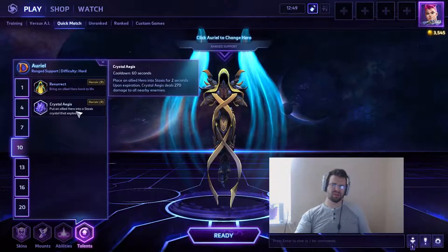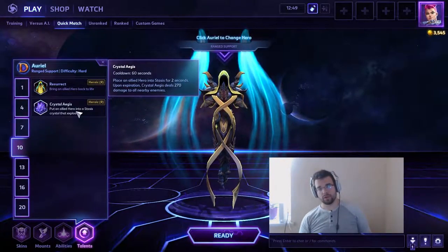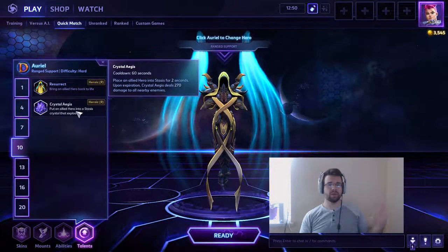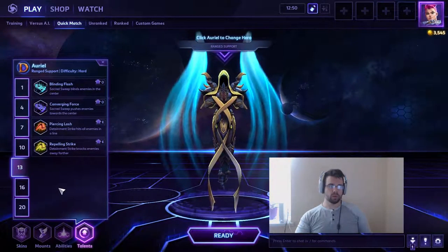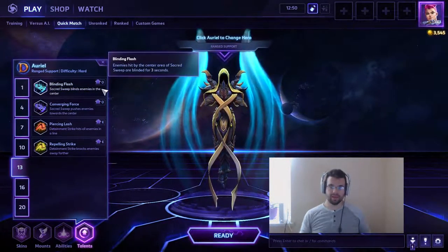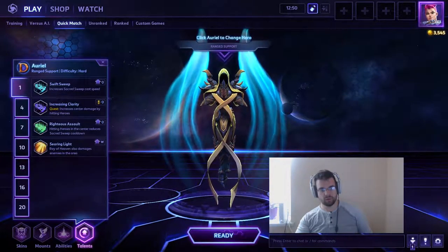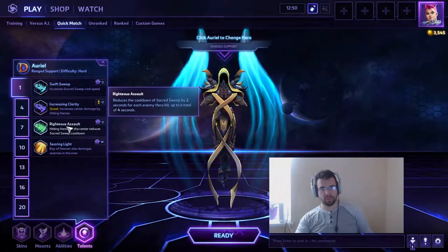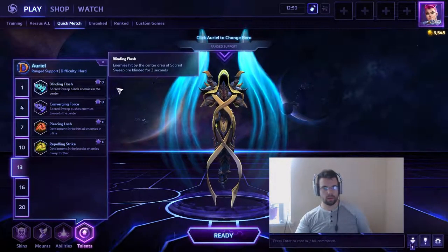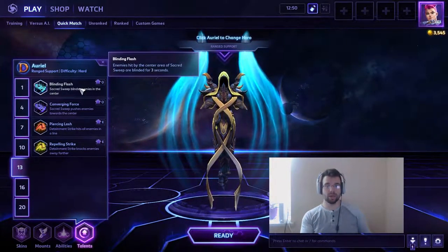On level 10 go for Crystal Aegis — Resurrect is underwhelming since it just resets the death timer rather than the hero kill, which isn't that good until level 20 and above. On level 13 go for Blinding Flash, which blinds enemies inside that inner triangular area. This directly synergizes with your level one Righteous Assault talent — hit as many heroes inside that inner area as possible to reduce your Q cooldown while also blinding them, getting more blinds out on the battlefield.